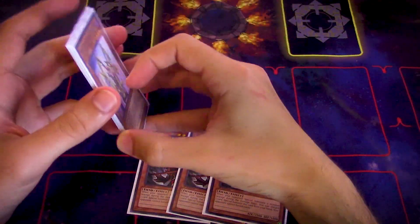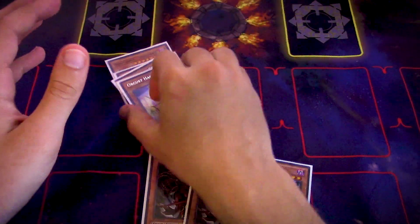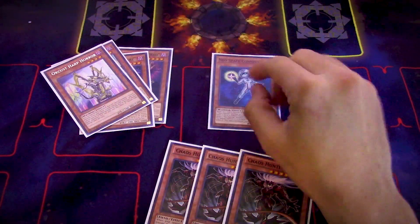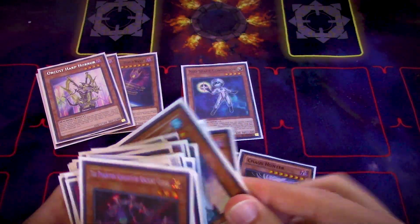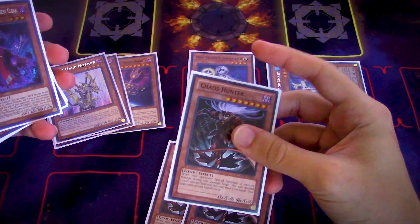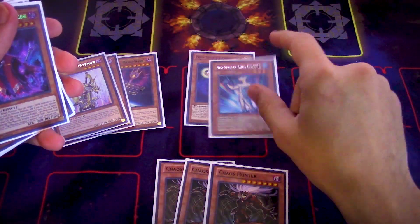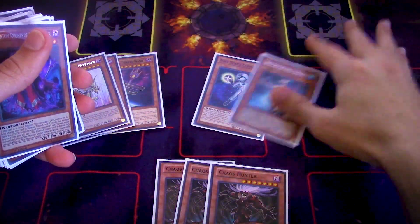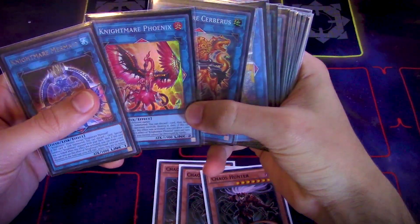Let's say someone is resolving Connector and they get out their Dolphin. The Dolphin may rip a card out of your hand, but you don't really have to worry about Chaos Hunter being run over because it has really high ATK — they're not going to be able to attack over 2500. They may play around it if they're doing Dolphin, but let's say they don't do the offense factor or they don't know what you have.